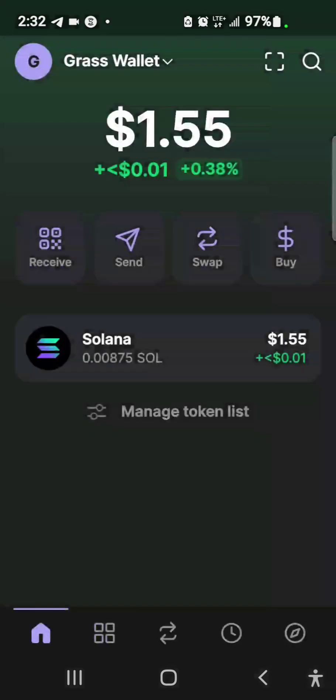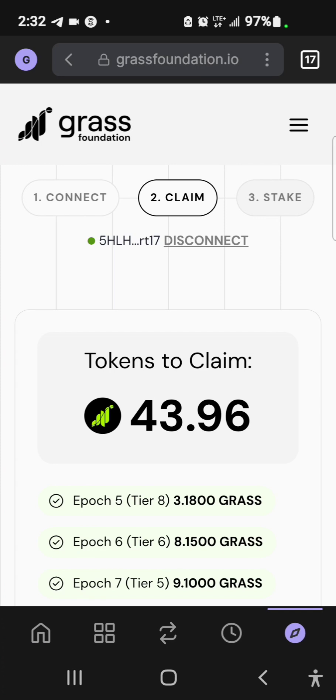The first thing is to open your wallet — whichever wallet you connected. In this case I'm using Phantom and I have about 1.5 dollars worth of Solana. I'm going to go to my browser and visit the website grassfoundation.io.